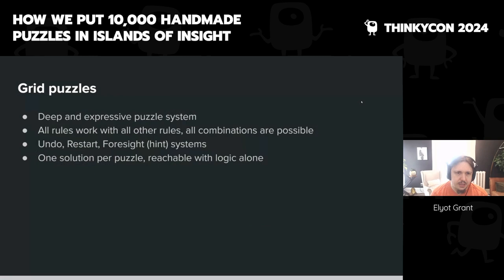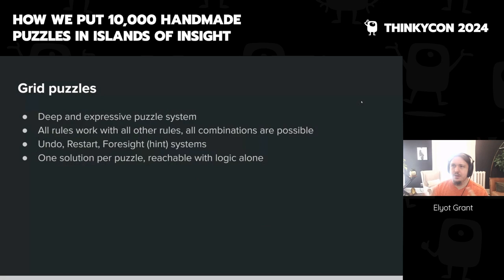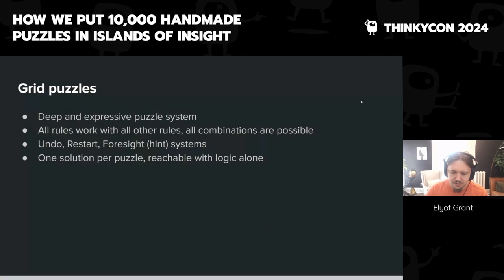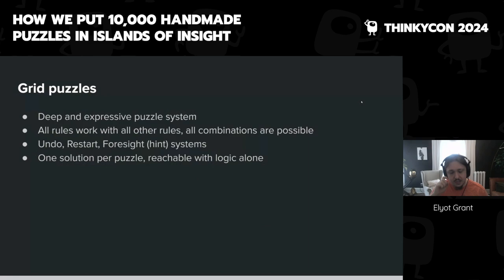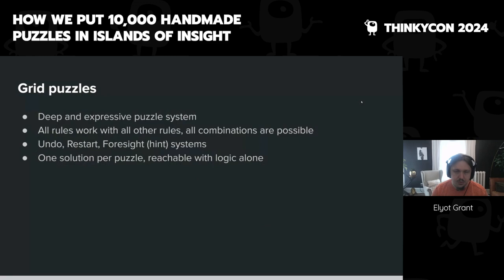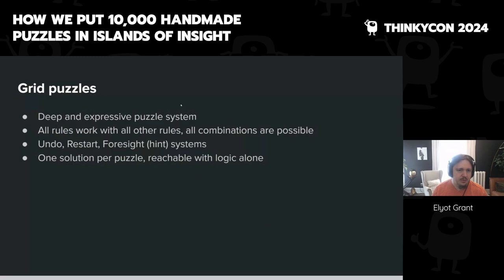Why did we do these grids? We wanted a deep and expressive puzzle system that would allow us to make a lot of puzzles, using a set of rules that let us explore deeply all of the possible interactions. We've seen great puzzle systems in other games — the Witness, Monster's Expedition, and others. The greatest puzzle games have a fundamental system that allows expressing many different ideas. We chose light and dark shading puzzles as our canvas, and considered every possible puzzle that could be expressed as a light-and-dark shading puzzle — many types of pencil puzzles and more — then hand-selected rules that worked well together, didn't collide too much, but had interesting interactions when combined.